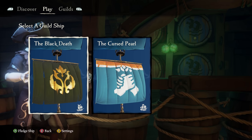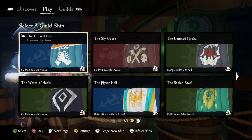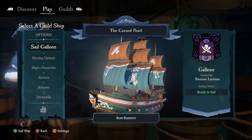Other captains who join an already established guild can also choose to pledge one of their ships as well. This means that guilds can have whole fleets of shared ships for members to take out on their adventures.